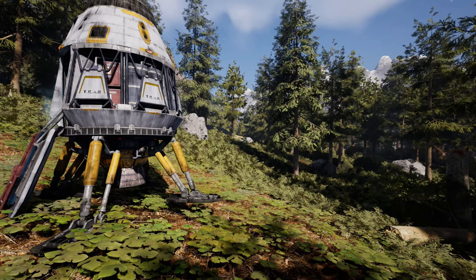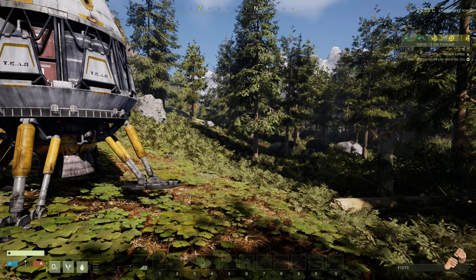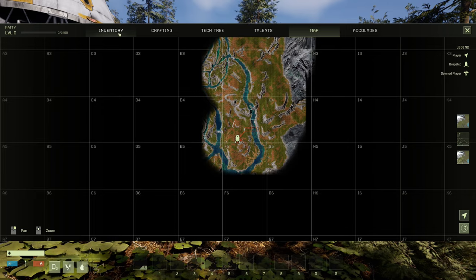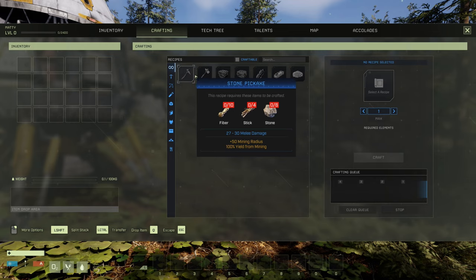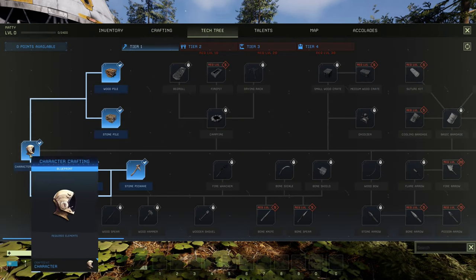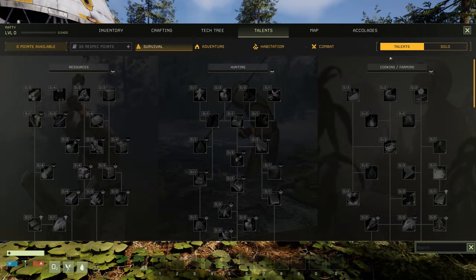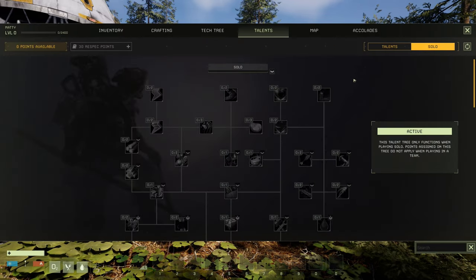The tilde key turns your HUD on and off — good for dramatic screenshots. M brings up your map. You also have inventory and crafting with some basic items already learned. The tech tree is very big and we'll go over that more. You also have talents: general talents and solo talents if you're playing solo.